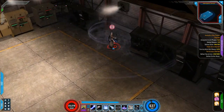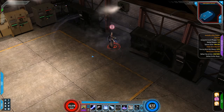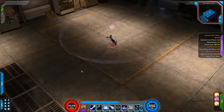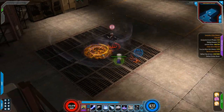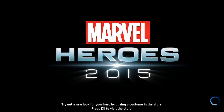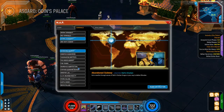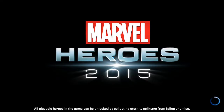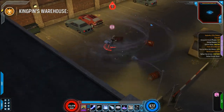Boom — that's it. Just stay alive and let your damage-over-time powers do their thing. That's how easy it is. Open the chest — and that's pretty much the modus operandi for all the bosses. Let's go after Dr. Octopus next.